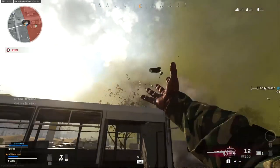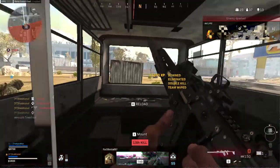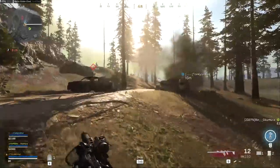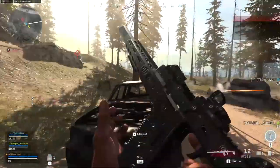The number one most important perk you need is the Amped perk. This will make weapon swapping way faster and you will need that. You will most definitely have moments where your Vector runs out of bullets and you need to swap to your other weapon ASAP.